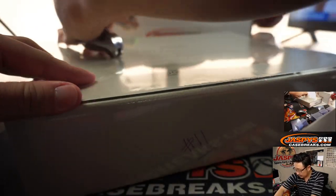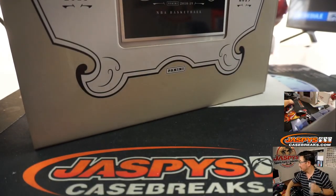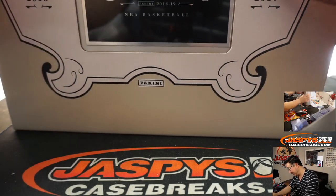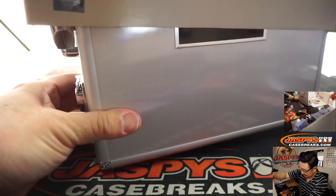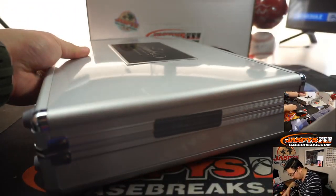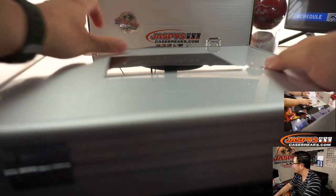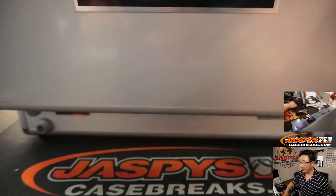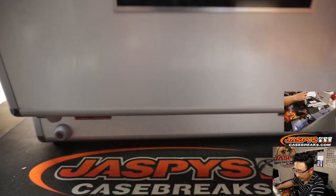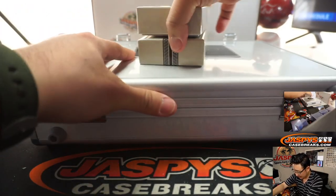All right, so now let's pop open this guy here. Let's see what we have right here. Nice. 18-19 Flawless. I want to make sure that I hold out the right briefcase. There should be eight in here then? We've got all sorts of interesting things happening here.